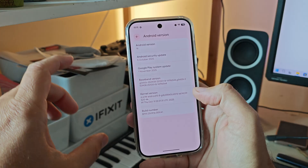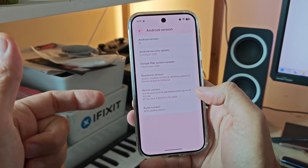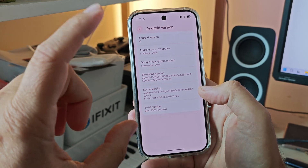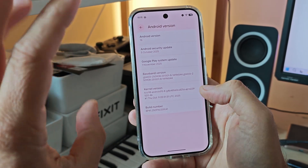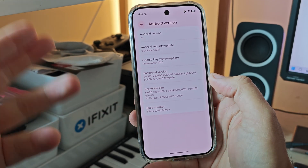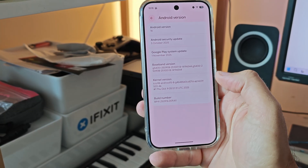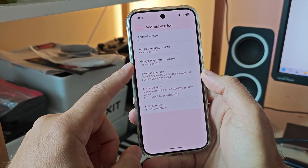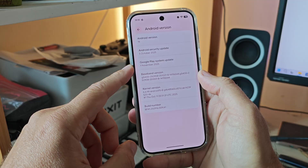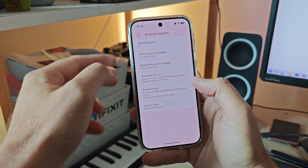There aren't really tons of new features versus QPR2 Beta 1 or Beta 2, but still there are some new things and some things are missing. We're going to start with the versioning — this is build number 009.81. It also comes with a new security update from the 5th of October, and the Google Play system update is still from the 1st of November.